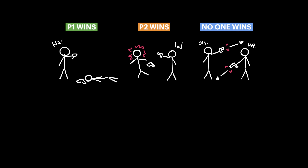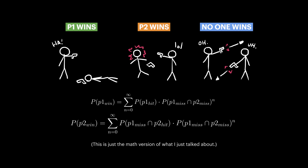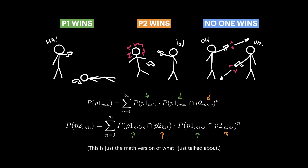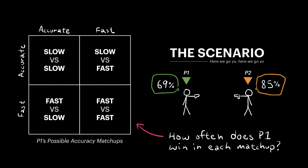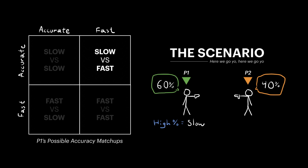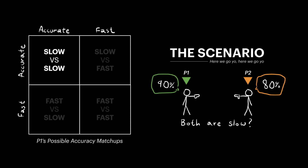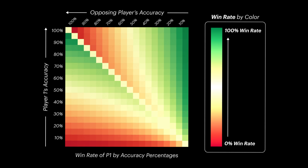We now know what every possible outcome in this duel is, and how often each player wins during each outcome. The only thing left to do is to tally all of these probabilities up, and by doing so, we can now start to answer how well different accuracies fare against one another. Does very fast beat very slow? Does kind of slow beat kind of fast? What about when both players opt for either end of the spectrum? If we work out these probabilities across a grid of accuracies, we can calculate how often each accuracy beats every other accuracy.